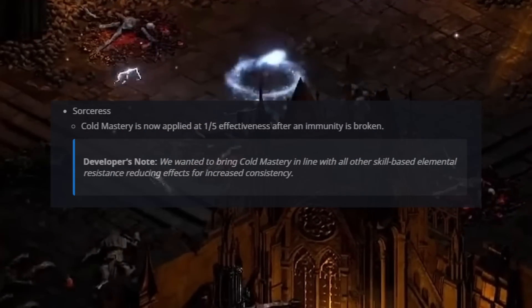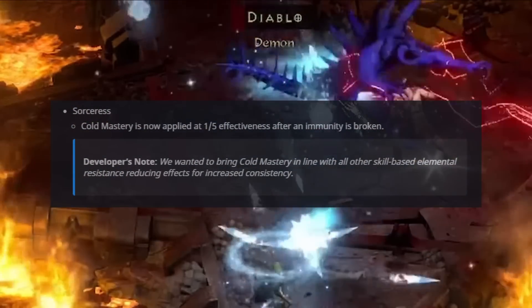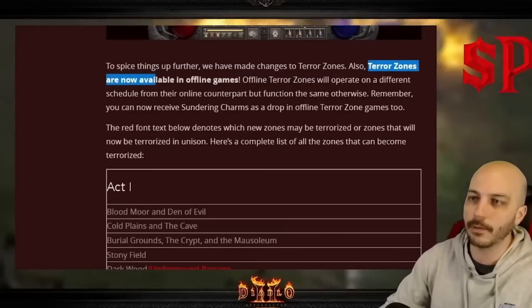Cold mastery for the sorceress has now been applied at one-fifth effectiveness after an immunity is broken — basically a damage nerf while fighting cold immune monsters. To help counteract this nerf, you want to stack cold facets and gear wherever you can fit them in.